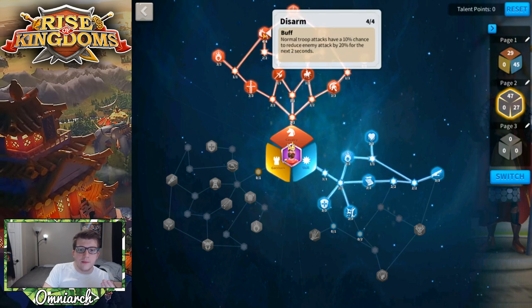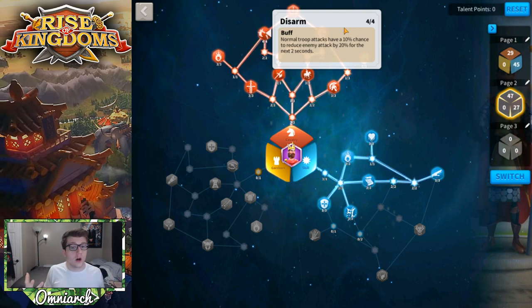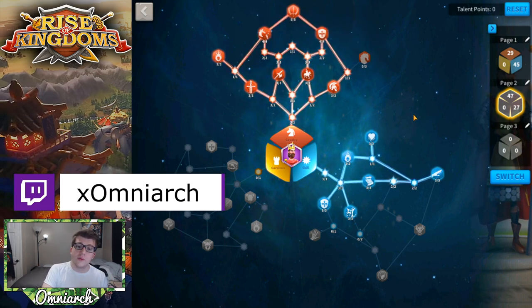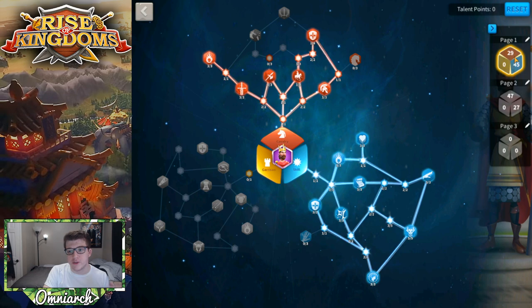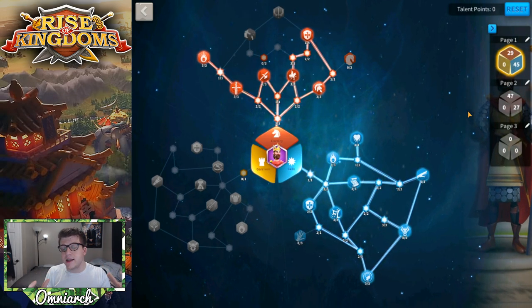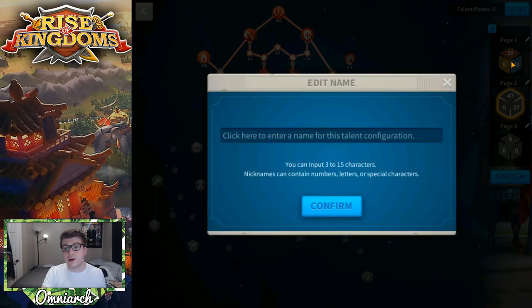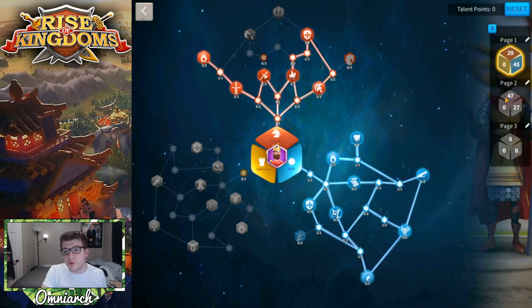This build is also a bit better at handling being swarmed, since you have a 10% chance to reduce enemy attack by 20%, and if multiple armies are attacking you that chance effectively goes up. But as a free-to-play player, getting swarmed is always a terrible idea. That's why this is my second choice — I prefer the skill tree build, but this cavalry tree build has its specific uses. There's no point building two cavalry commanders with the exact same build since talents only apply to the primary, so having one of each gives you flexibility.